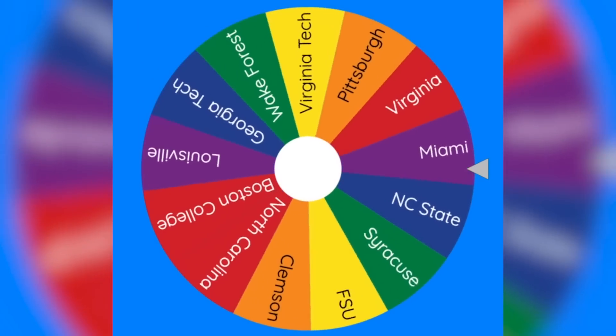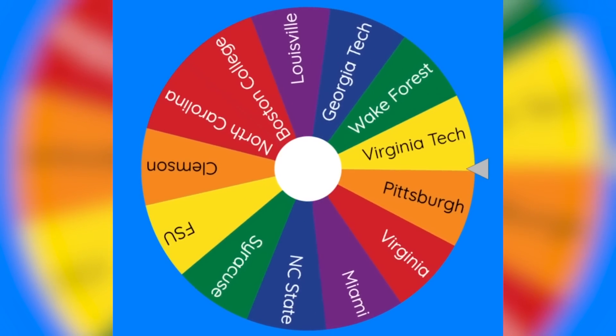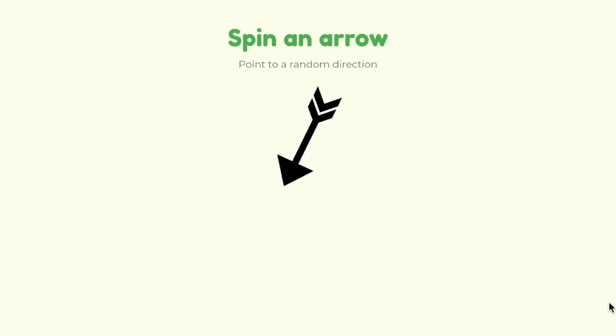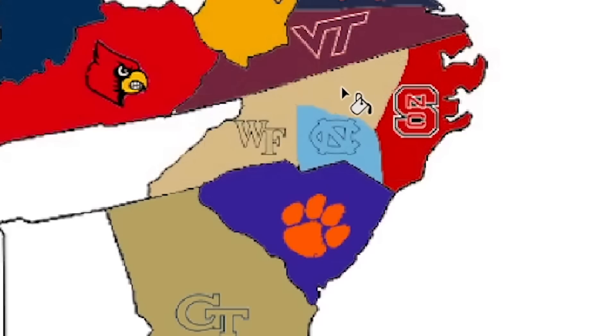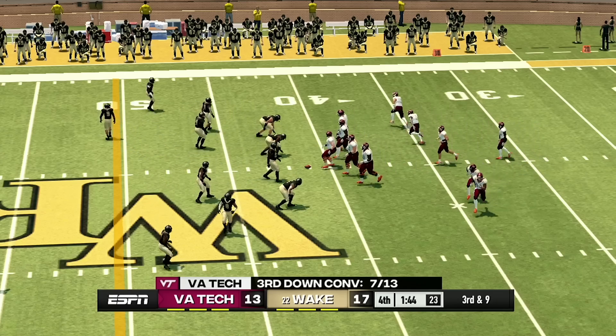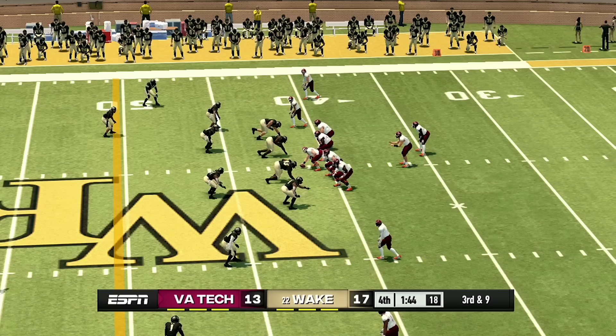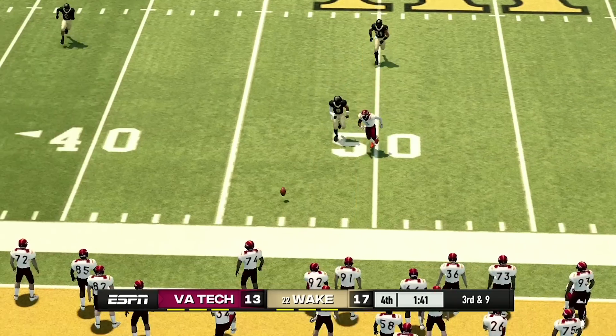Spinning the wheel for the second time this tournament — it looks like it's going to be barely Virginia Tech. Let's see which direction Virginia Tech will be attacking in, and it looks like they'll be going south. That means they'll be playing Wake Forest. This is Wake Forest's second game of the tournament. This has been another super close game. In game number two, Wake Forest is up by four points right now — it's 17 to 13. Virginia Tech has the ball and they have a chance at winning the game here.